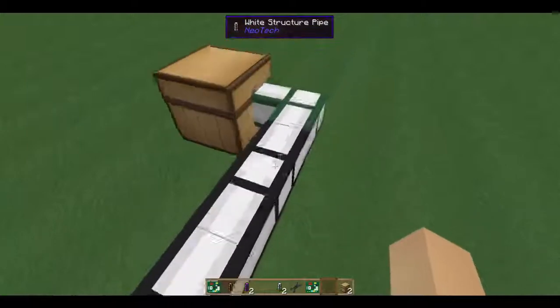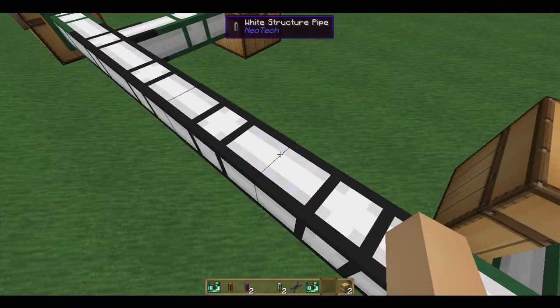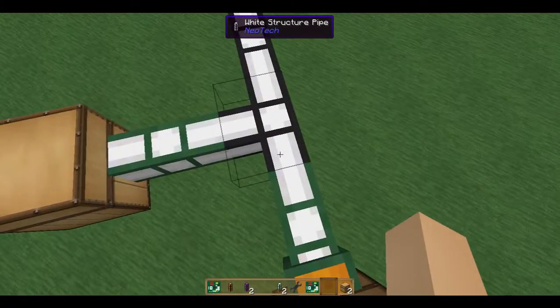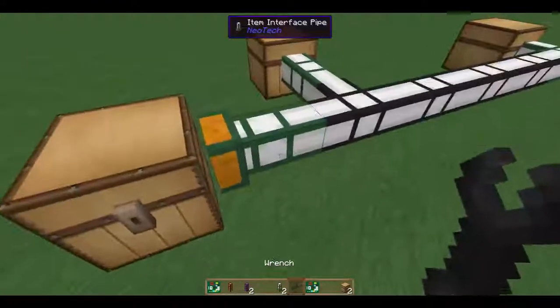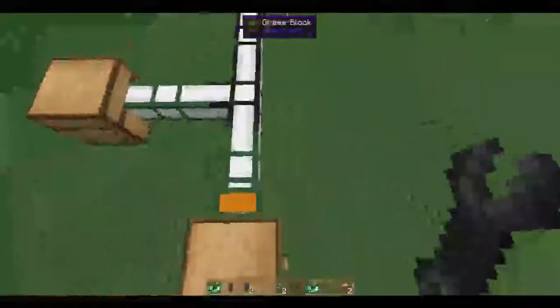The structure pipes, as I said, don't do anything. They don't have any capacity, they don't hold anything. None of the pipes are item handlers, fluid handlers, or energy handlers. They do not have their own storage. That is because all they do is transfer things from point A to point B. So in order to move things through their relevant types, we need to have an interface pipe.